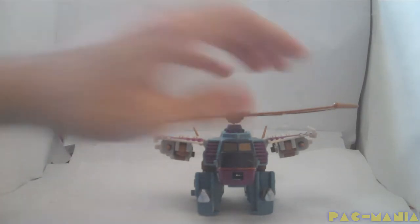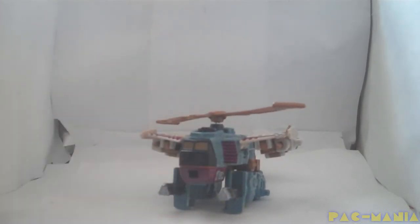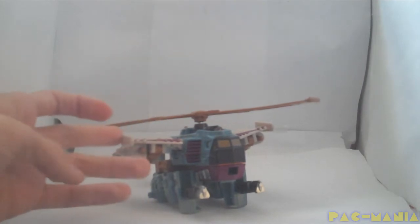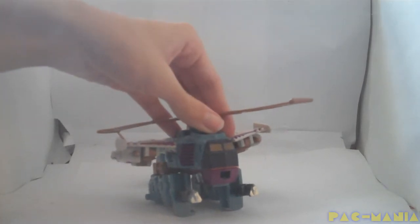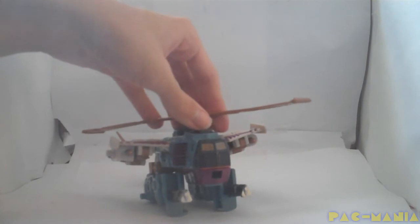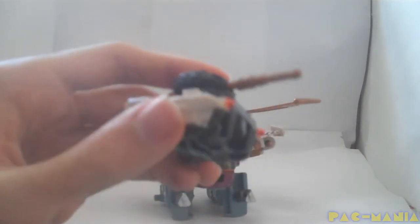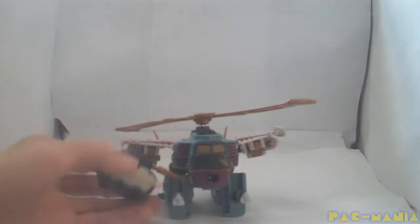That's basically Cyclonus in vehicle mode. It's fairly easy to get his legs, guns, or turrets misplaced, and sometimes the arms can be a little confusing. But at least he has some customization and his colors are great. Another good thing is that you can pull up the head, which could have been a lazy move, but you can pull it up until it's transformed. Crumplezone is a simple, small little tank, and it's very easy. The colors are great and match perfectly with Cyclonus' color style, so you just know this guy is Cyclonus' Minicon.